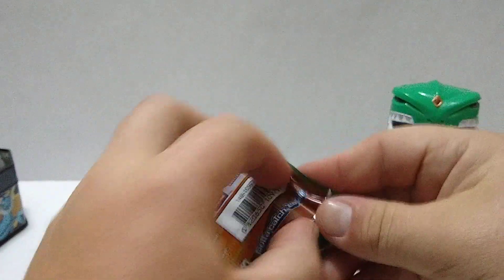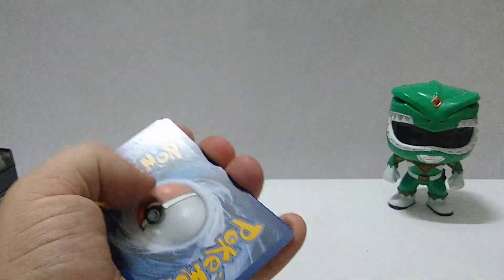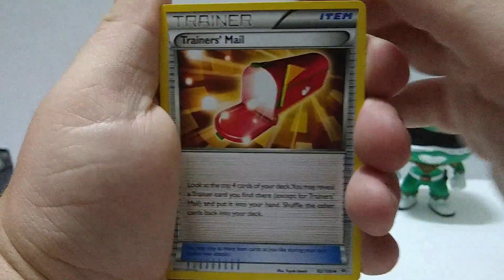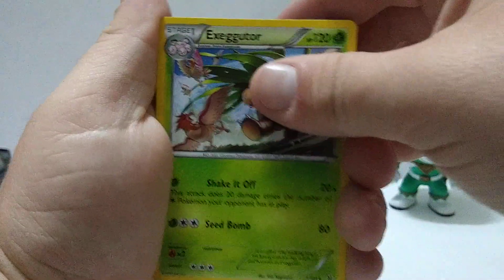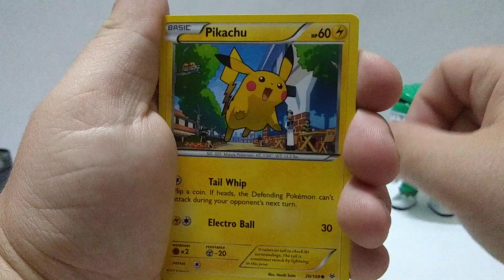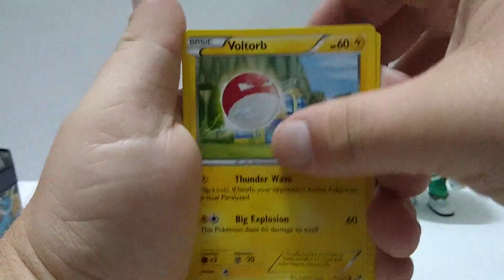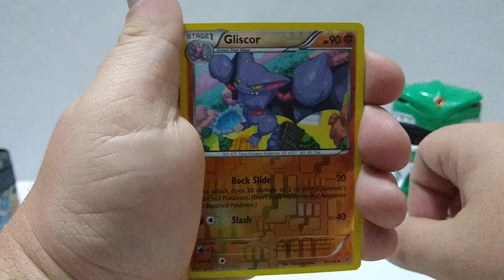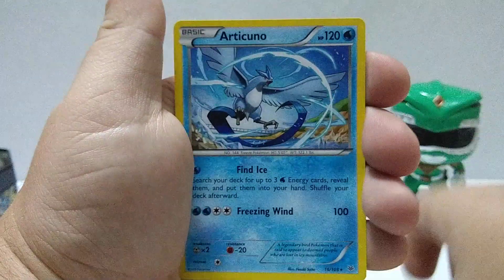Let's go Roaring Skies next. Code card — white code card. Let's see if that means anything super special. Manectric, Trainer's Mail, Exeggutor, Bagon, Wurmple, Pikachu — always love seeing Pikachu — Voltorb, Dunsparce. Nice, reverse holographic Gligar. And an Articuno, just a regular rare Articuno. Awesome.